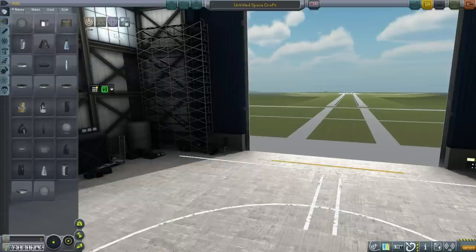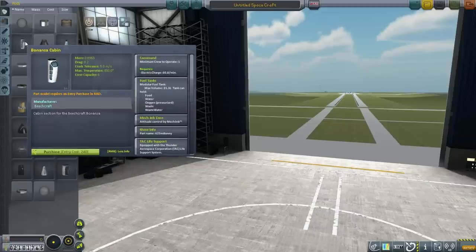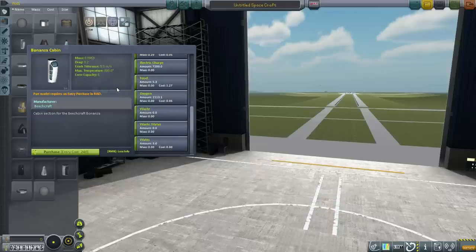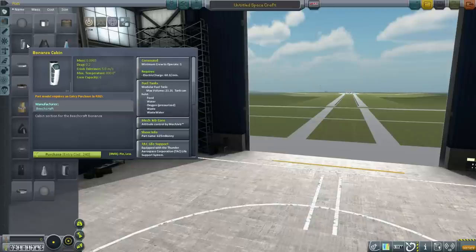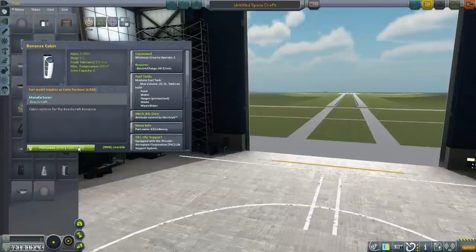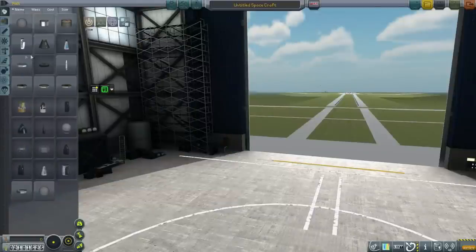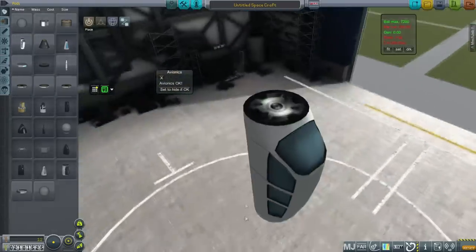Let's go to pods. Bonanza cabin — crew capacity 6. It has a very interesting form factor. Obviously not meant to go to space. However, very noticeably — no non-RP0 tag. Let's just get it, it's not very expensive.